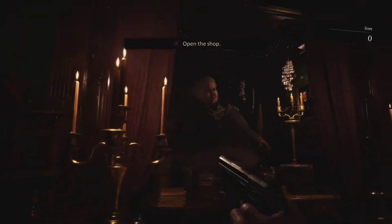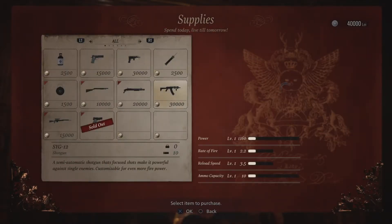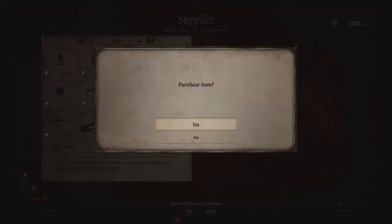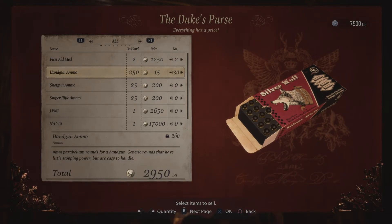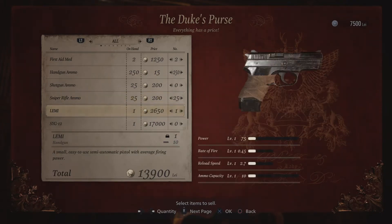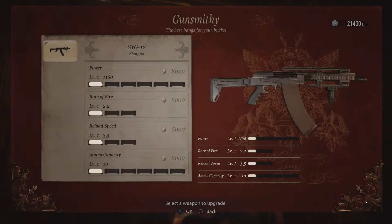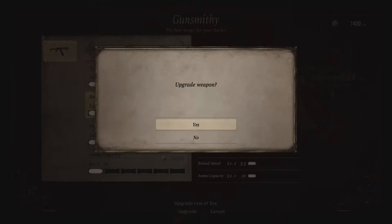Hello everyone and welcome back. This is the Resident Evil Village castle triple S mercenaries run through. You want to grab a pipe bomb and buy the same shotgun as the previous playthrough. You want to sell your first aid, your handgun ammo, your rifle ammo, and the handgun itself. With the money we have left, upgrade the shotgun — increase the power and the rate of fire.